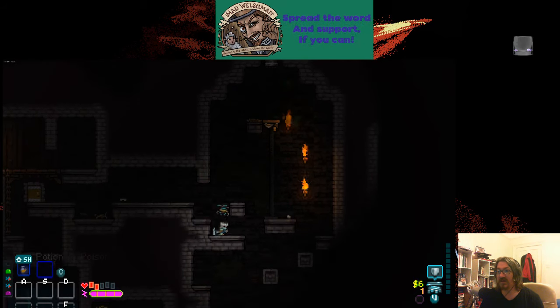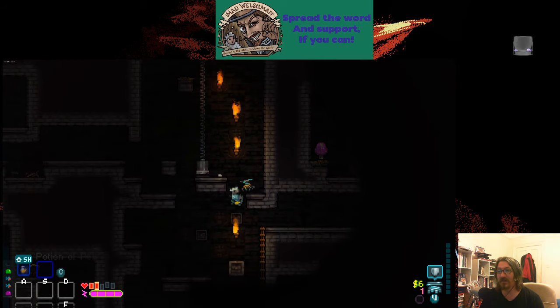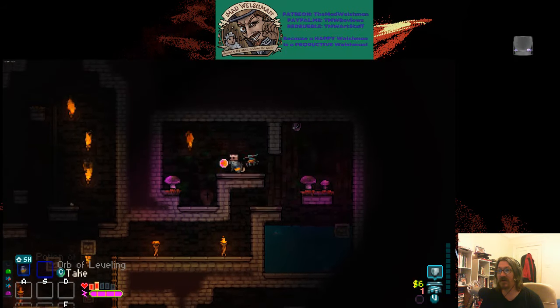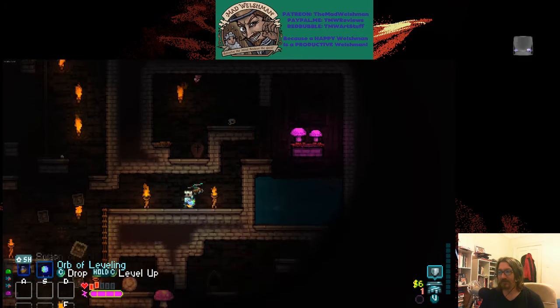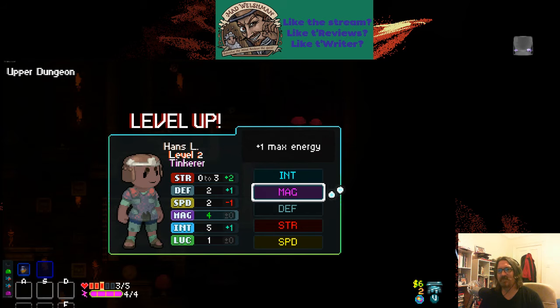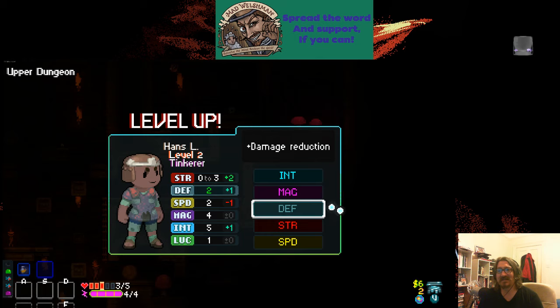It's a good thing we didn't go directly down. Here is something I'd actually been wanting to show off — the orb of leveling. Our intelligence is our better stat, but right now we really want health or attack power, so we're gonna go with that.